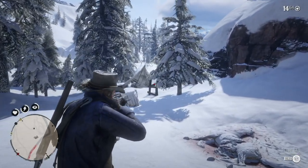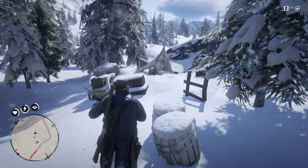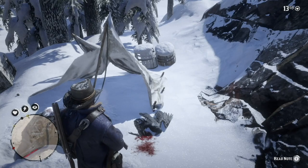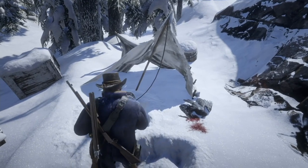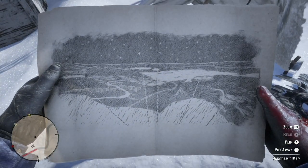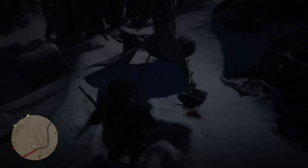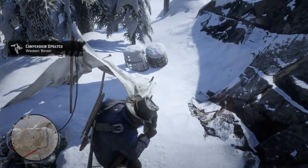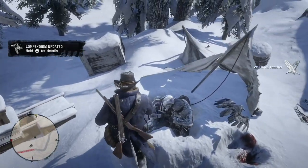You usually find the map randomly, and it's with a corpse or two. If you come up to this camp, it's kind of random. Read the note — well, it's not really a note. It's a map, and it is the panoramic map. It's just randomly found. The last two times I played, it was when I was in the north, and random people freezing to death had the map. Now I'm going to show you the location where you can kind of see the panorama, and it's on Mount Shan.